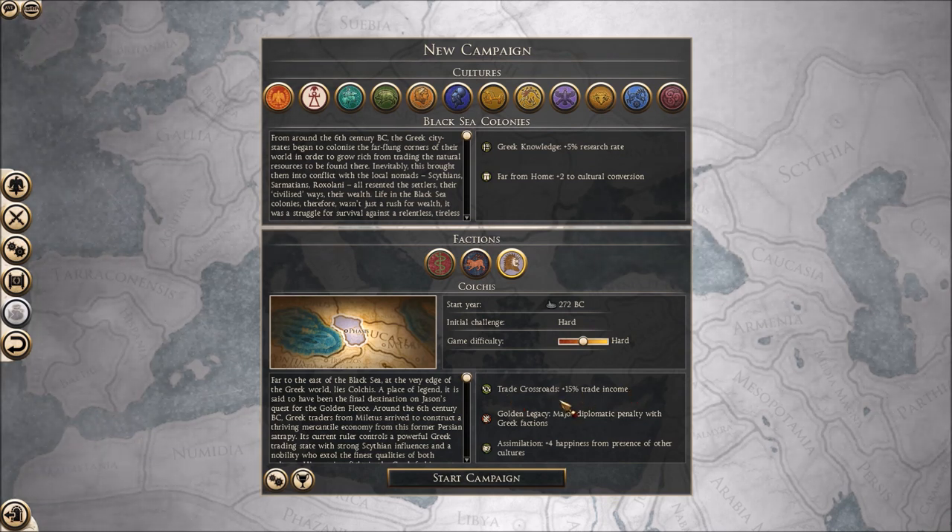We need that cultural conversion bonus because we've got weak units. Trade Crossroads gives plus 15% trade income, so obviously we're trading connected to the famous Silk Road and China. There's a negative trait though: Golden Legacy gives a major diplomatic penalty with Greek factions, which is not going to help especially with Chimeria, Pontus, and Pergamon to the west. And Assimilation gives plus 4% happiness from presence of other cultures, which is going to be very good.